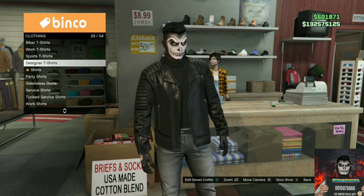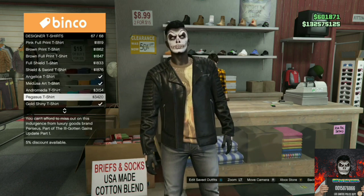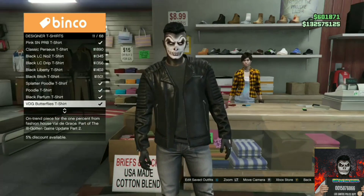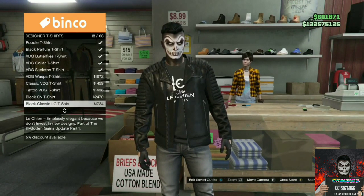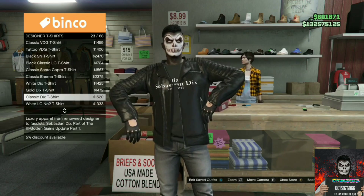Head over to the top section and go over to the designer t-shirt. Cycle through the designer t-shirt options so it lets you put a designer logo on. The majority of designer logos will merge onto the leather jacket. You can also change the pants, mask, helmet, and shoes with this glitch.